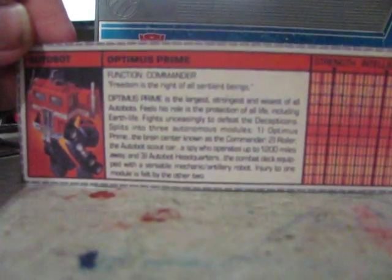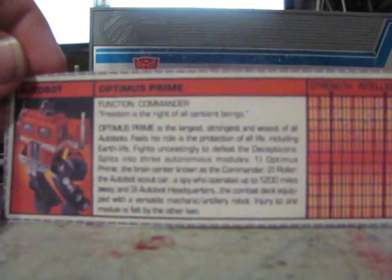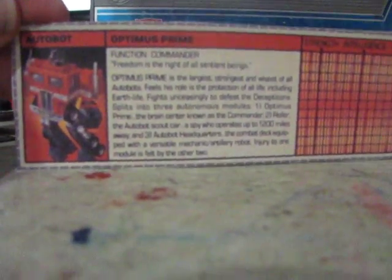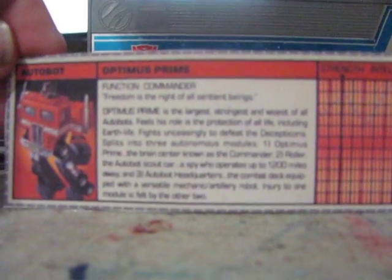Function: Commander. 'Freedom is the right of all sentient beings.' Now, while this has been Optimus' quote, the line never actually crossed — issued forth from Peter Cullen's lips until movie-verse Optimus Prime.